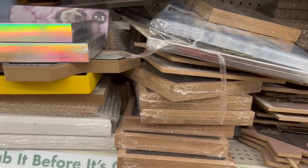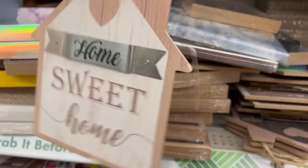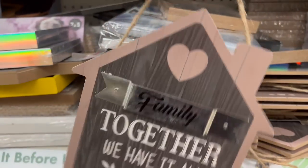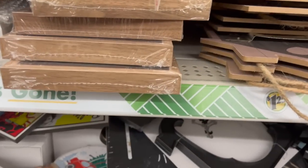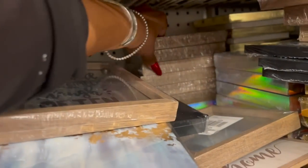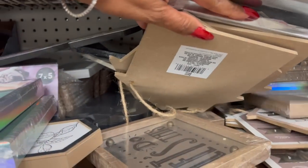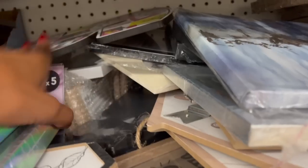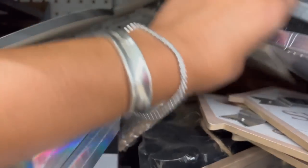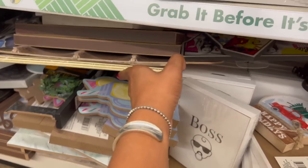There is a ton of decor at this particular location, but it's so hard to get to. I did find this one — 'Home Sweet Home' galvanized hanging decor. They also have one that says 'Family Together We Have It All' and one that says 'Live Laugh Love.' They have a ton of decor here — I've never seen so much decor before. I'm afraid I'm going to cause an avalanche — okay, they're just frames.